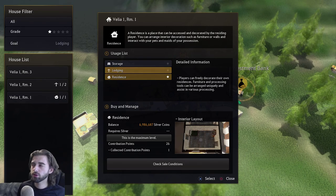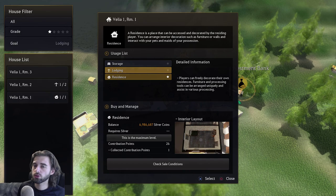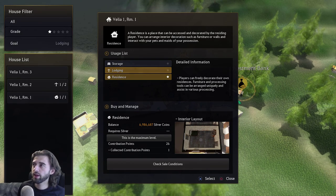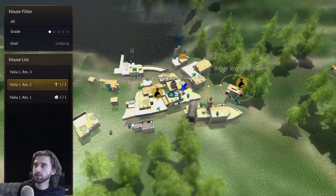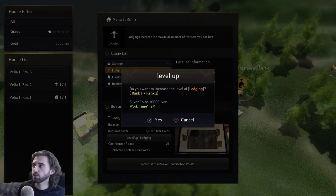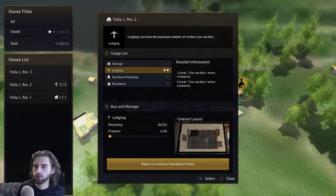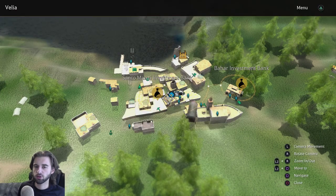After about a minute or so has passed, you'll be able to level up Velia 1 room 2 to a two-star lodging location, allowing you to hire an additional worker. To do that, press circle, navigate to Velia 1 room 2, click on it, and scroll down to the level up lodging option. This is going to cost you 1,000 silver — press X on that. It'll take two minutes and allow you to hire an additional worker. We're done with the city of Velia now, so navigate away from all these menus by mashing circle.